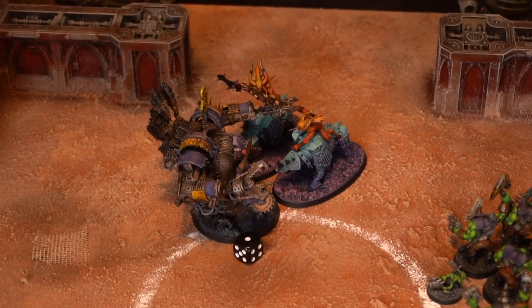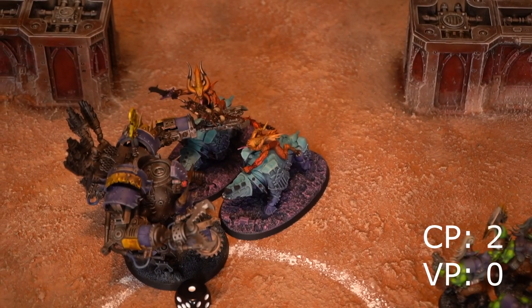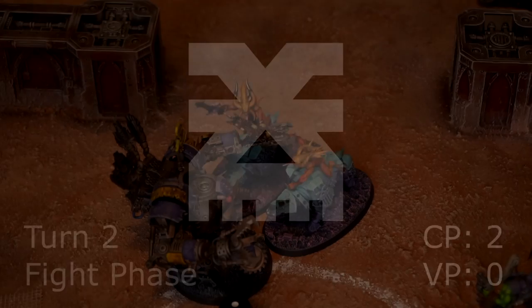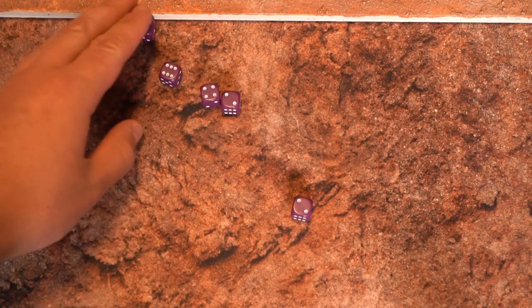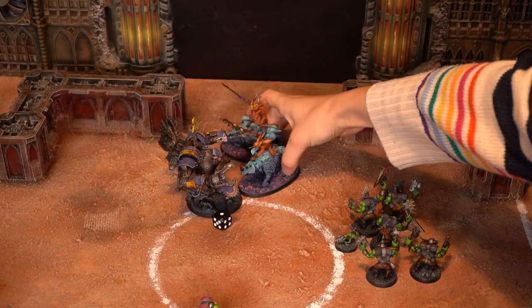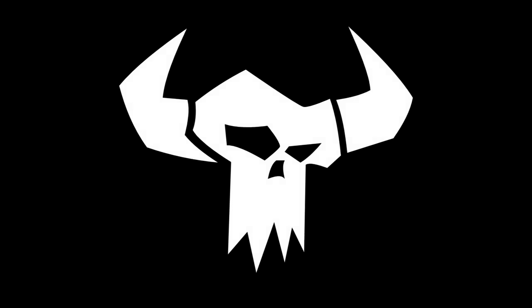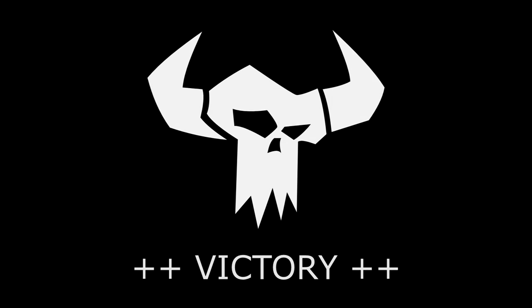Can Dave turn this around with just 2 Bloodcrushers left? Unfortunately, because it's Dave's turn, I actually get to go first in the fight phase. Here come 5 attacks from my Deff Dread on the Bloodcrushers — that is 5 attacks hit. And with a little Death Skulls magic, 5 attacks wound. Dave has to make some 5+ invulnerable saves — and both of the Bloodcrushers die. With the Bloodcrushers gone and me already ahead on points, there is unfortunately no way for Dave to turn this around. The Orks are victorious.